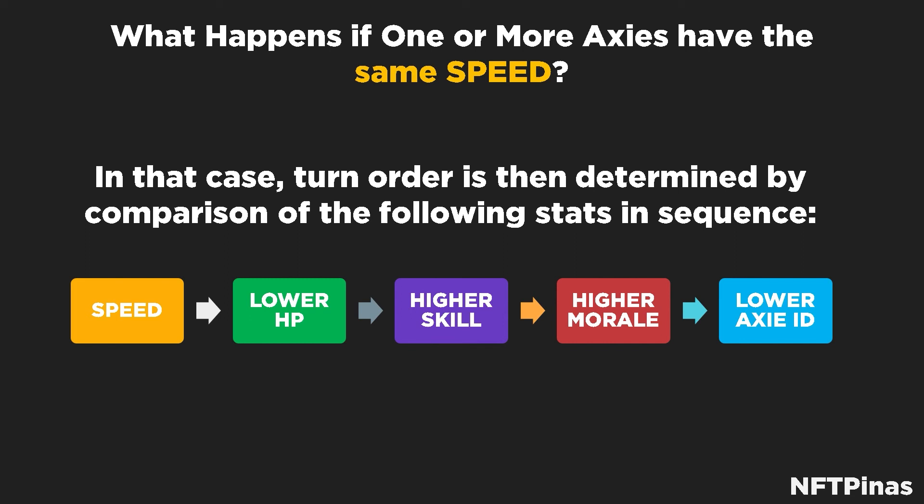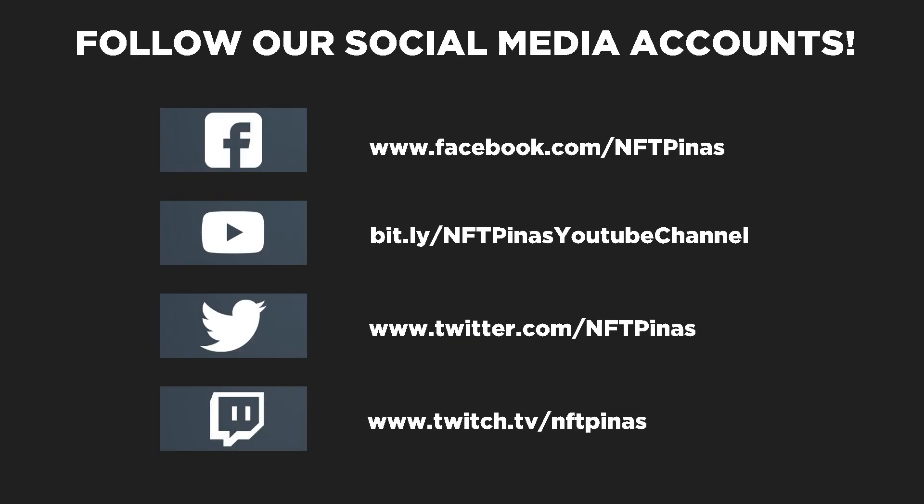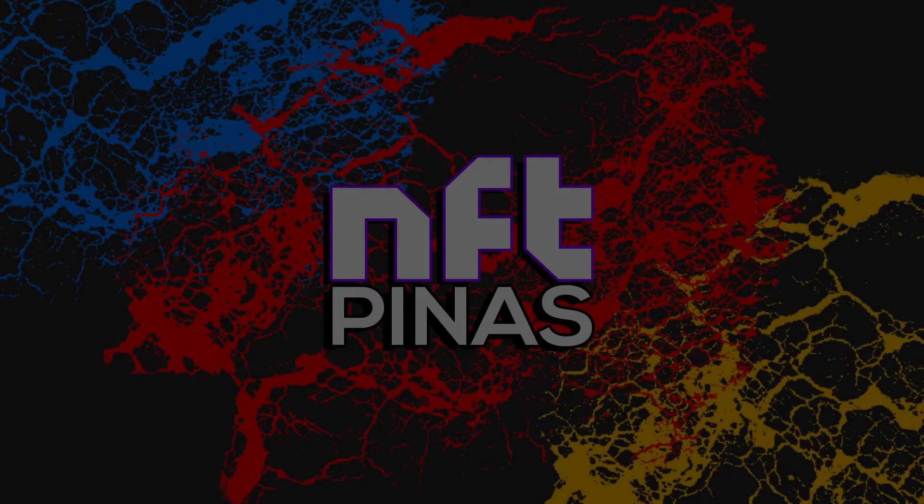That is the determining factor — the comparisons the game makes when Axies have the same speed and other factors like lower HP, same skill stats, and morale stats. These are the checks the game performs to determine who will attack first in your PvP or adventure matches. That is it for this video. In the next video, we'll talk more about the other battle mechanics. I hope this video has been helpful. Please be sure to follow our social media accounts, and as always, this is Gab signing out. See you guys on the next video.